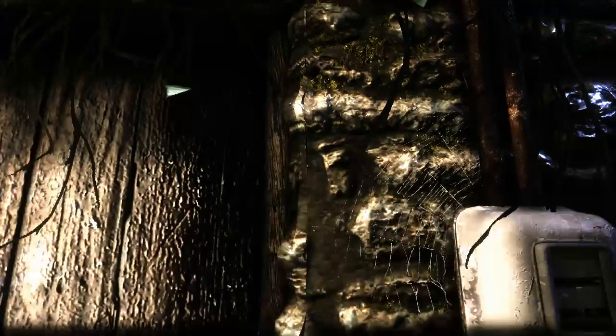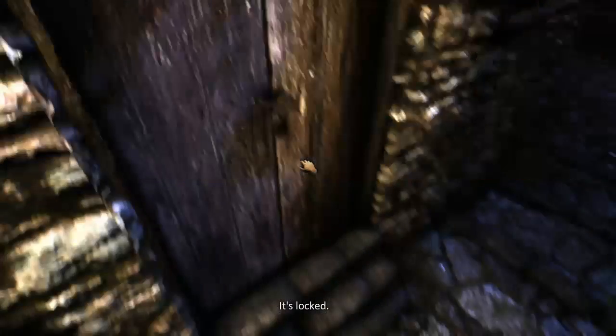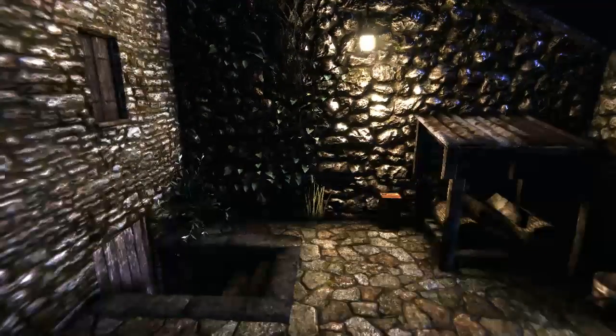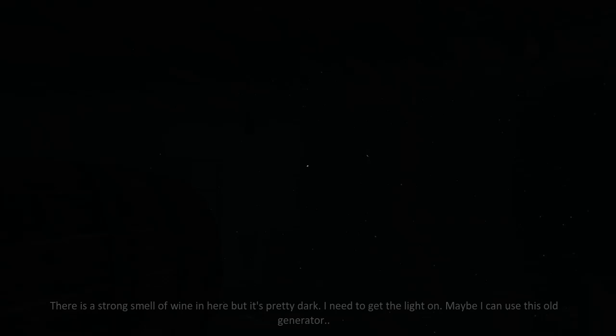I don't want to turn anything off because everything looks great — there's details and spiderwebs even. That looks like a really nice spiderweb. I know they put a lot of money into this. We have a house door right here which is not locked. It's pretty dark in here. I have a flashlight. There's a strong smell of wine here but it's pretty dark. I need to get a light on. Maybe I can use this little generator. What little generator? I can't see with anything.